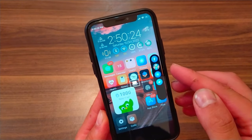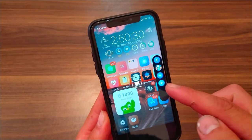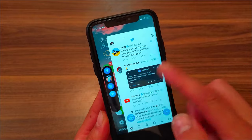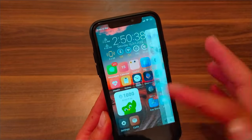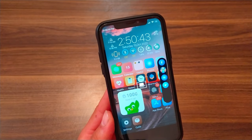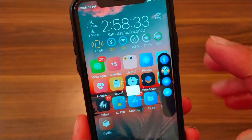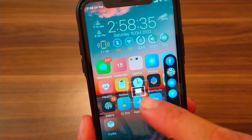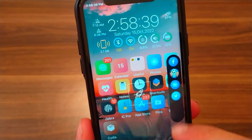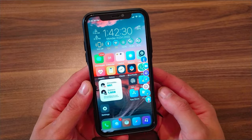The next tweak is Sakura. This tweak improves your iPhone's multitasking by adding a small grab bar to the side of your display. You can tap or hold the grab bar to reveal a hidden menu for quick access to your favorite apps. You can open any app in a small window or in full-screen mode.